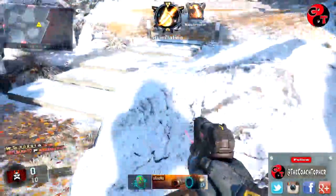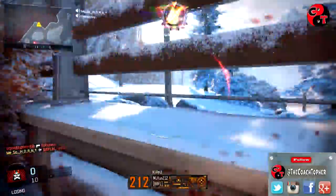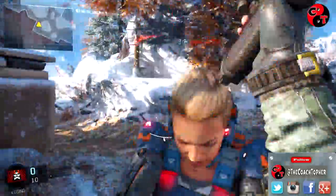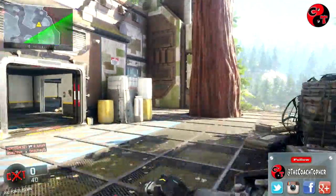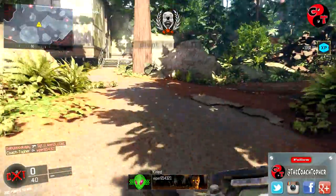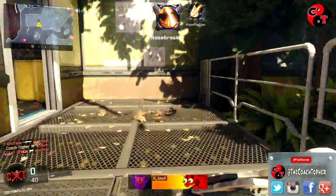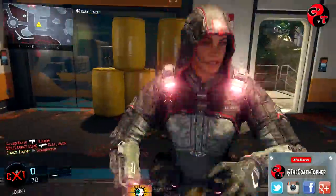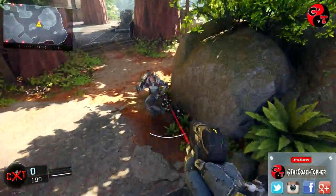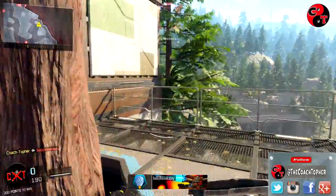First, you can run up and get somebody from behind. That's obviously the easiest way, but it's not that simple because you're not going to run into many people who have their back turned and can't hear you coming. The second way, which is a lot harder, is to just run up and butt them twice with your gun. You may get that first butt in, but getting the second one is not very easy. Sliding to the side is a big part of that — getting out of the way of their gun. It sounds obvious but a lot of people don't do it.